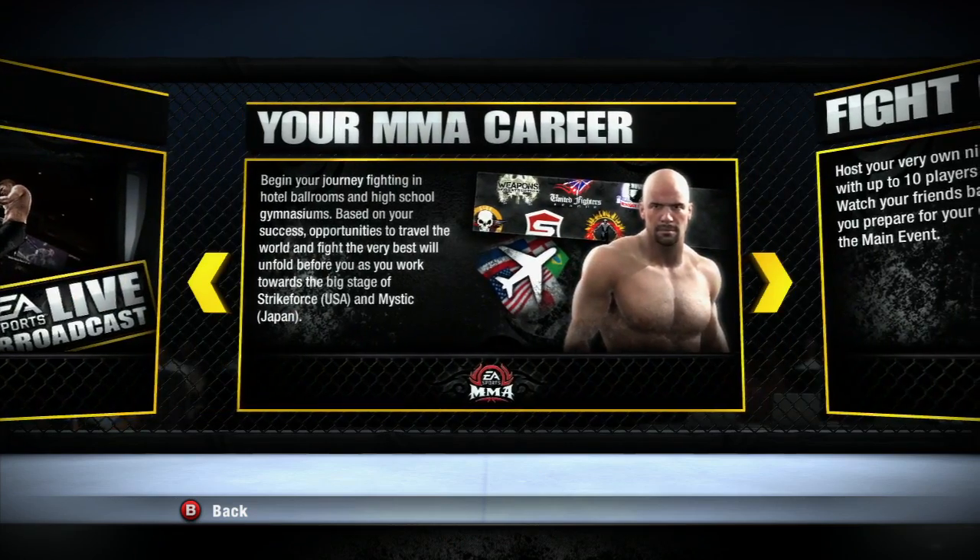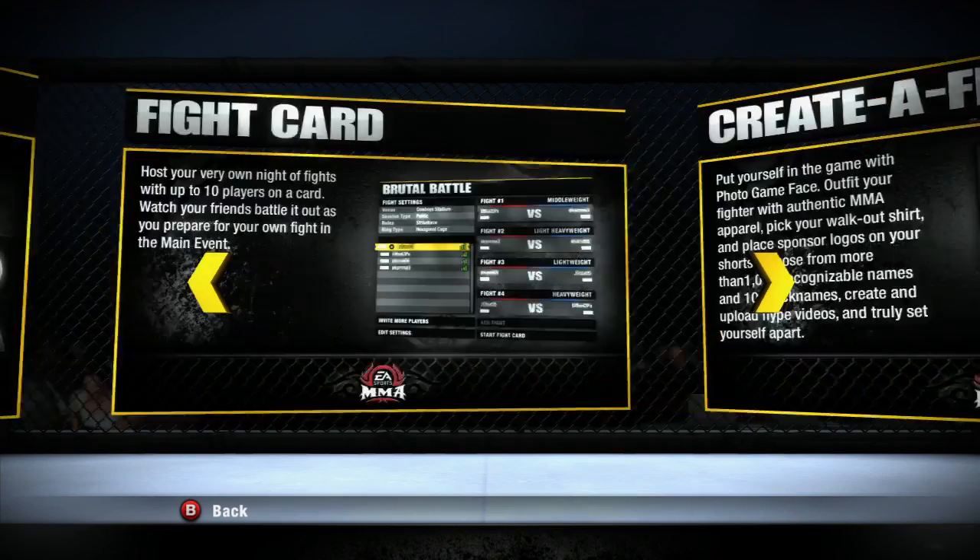Finally, we've got more features — this is where you can check out the online and career modes, and some extra goodies we've got in store for you in the full version of the game. On behalf of the EA Sports MMA team, thanks for checking out the video. You can download the demo on September 28th, the full game hits store shelves on October 19th, and you can pre-order the game right now.